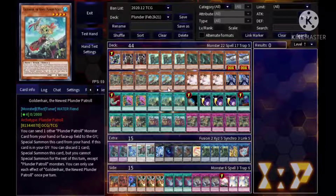Golden Hair is a level four tuner. You can send a Plunder monster from your hand or face-up from the field to the grave to special summon her. If she's in your graveyard, you can discard a card to special summon her, but it locks you into Plunder monsters. From hand, you have to discard specifically a Plunder card; from the graveyard you can discard anything but it locks you into Plunder monsters. Another great free extender.